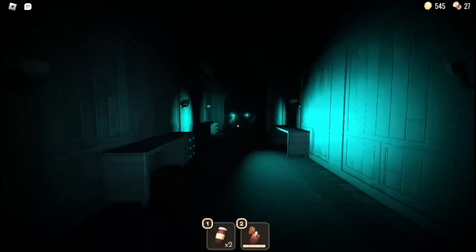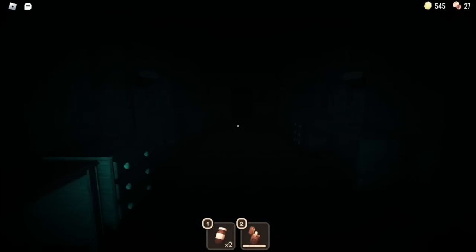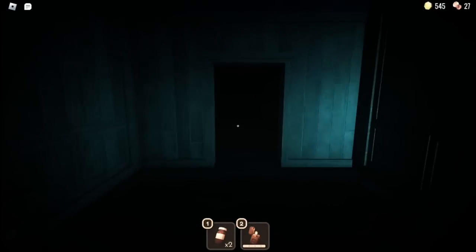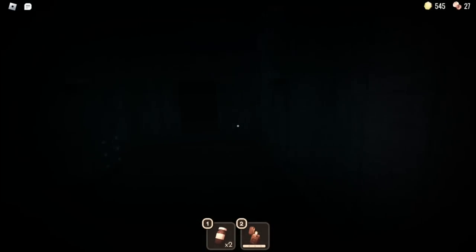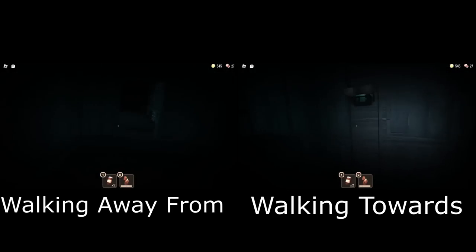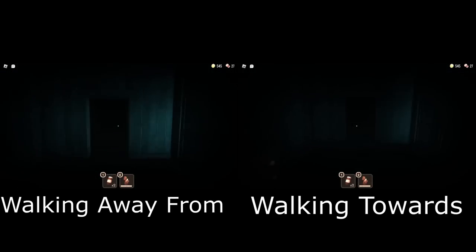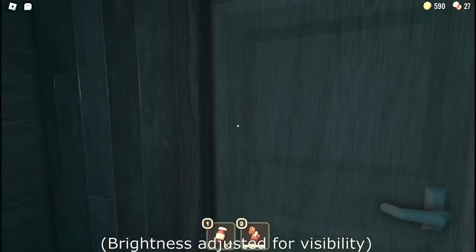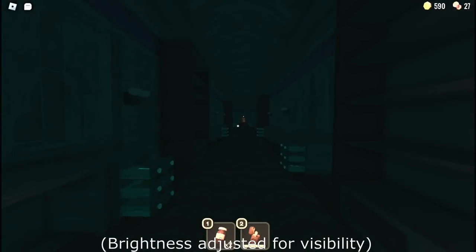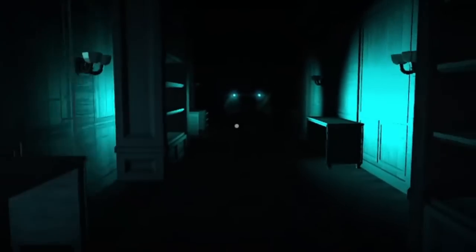Halt also has a couple more tricks up its sleeve. Halfway down the hall is a doorframe, lacking a door, to help the player feel like they aren't stuck in some endless loop and that they're actually making progress. Along with this, the developers were wise enough to make Halt teleport ahead of you quicker if you're walking away from the exit, and let you walk for longer if you're going towards it. Halt isn't very liked by speedrunners though, as it does take a lot of time to get past — its hall is really long. But for casual players, Halt is a great, albeit a bit rare, encounter.